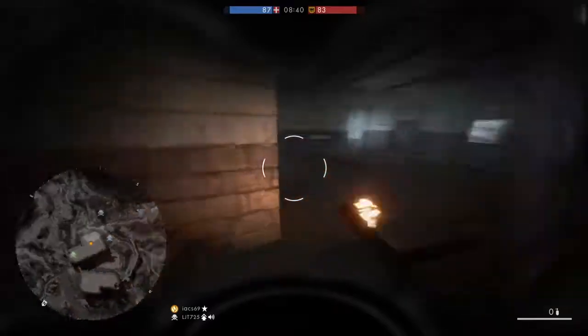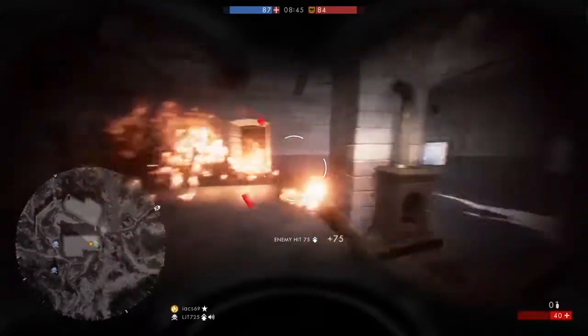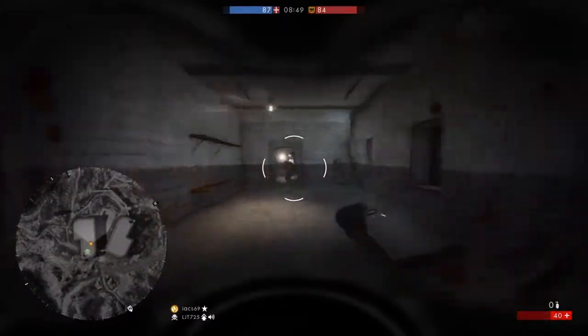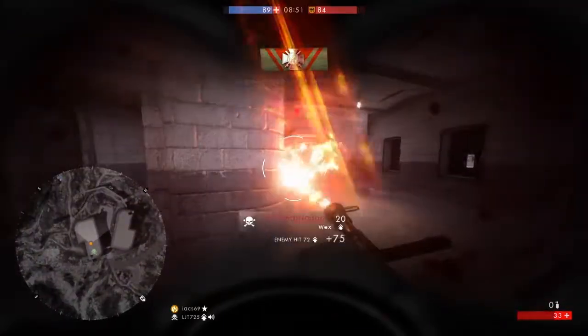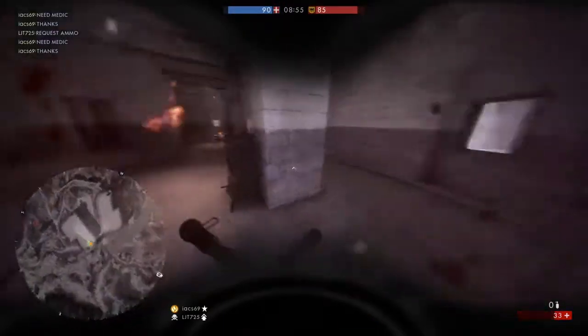Right behind you, flame trooper, right behind you. There's two of them up there at the top with you. There's still one more — if you go through that door, he's right to the right. He's right to the right if you go through that door on the top level. I need health.